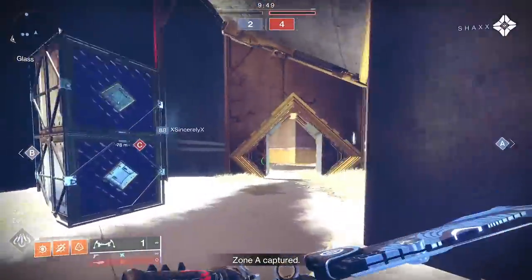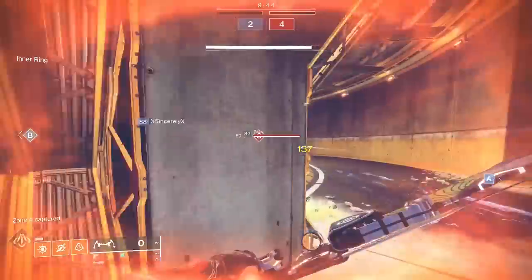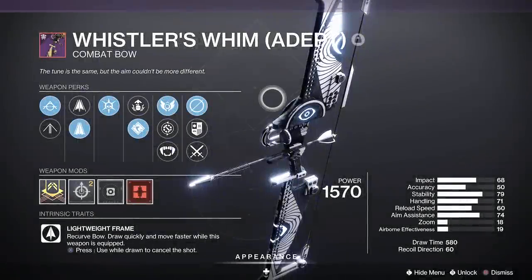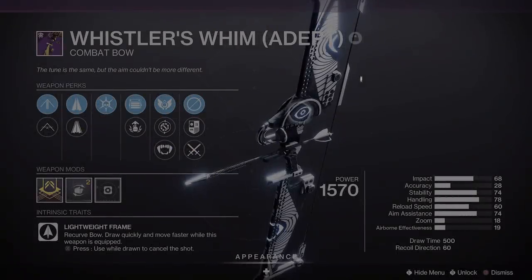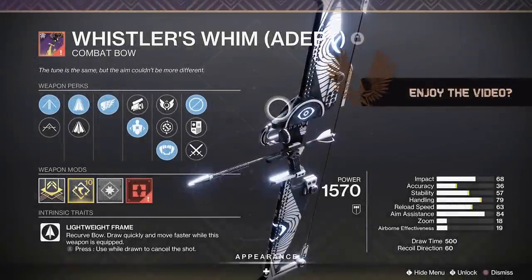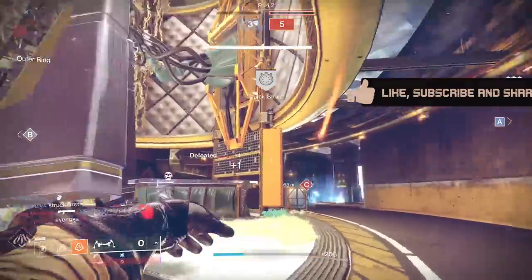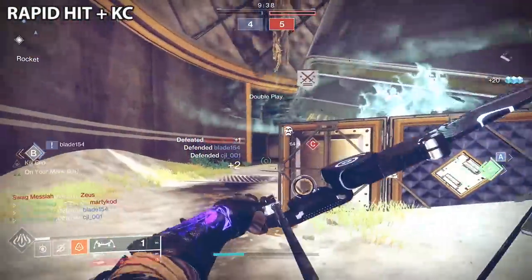I had the chance to play Freelance Trials on Monday afternoon. I picked up some Adept Whistler's Whim. There are seven that I kept, and these are going to be the rolls you're going to be seeing throughout the review: Tunnel Vision with Kill Clip or Gut Shot, Thresh, Adrenaline Junkie or Successful Warm Up, Rapid Hit Kill Clip or Junkie, Thresh, Opening Shot or Junkie, Moving Target, Archer's Tempo or Gut Shot, Killing Wind with Swashbuckler or Gut Shot, and Thresh with Kill Clip or Opening Shot.